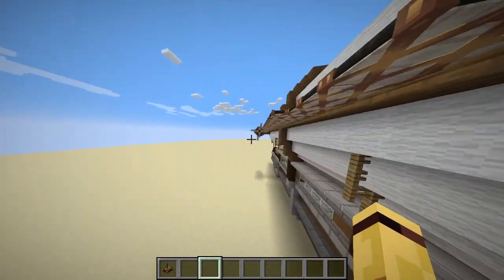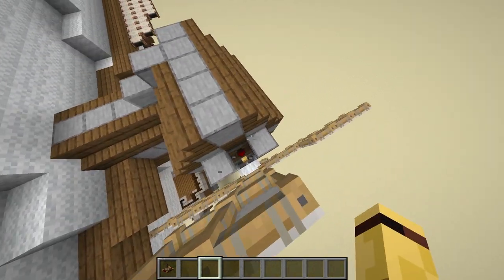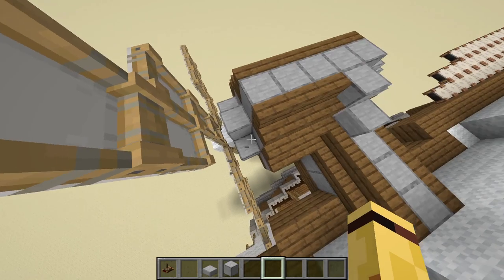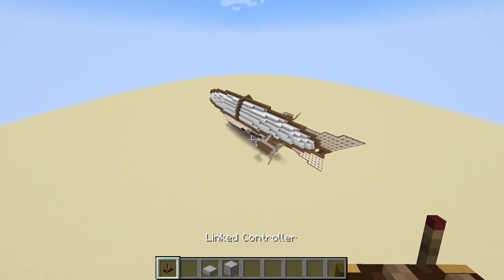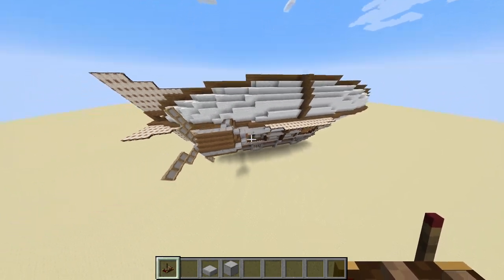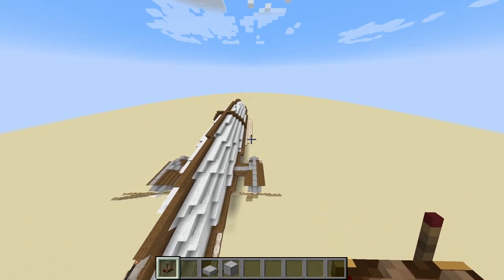Just to show you an example of that — let's go turn on the propellers. If I press W, right now it's at the second lowest speed. If I press W, it won't work because the engine's not turned on.